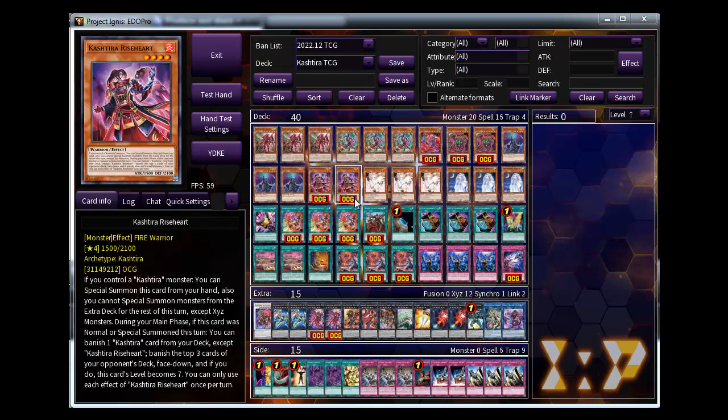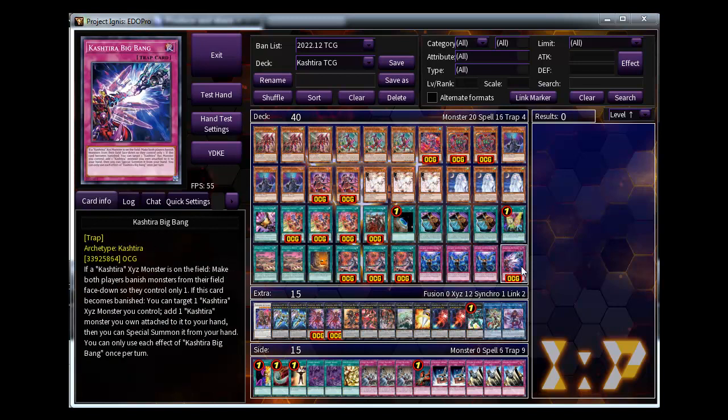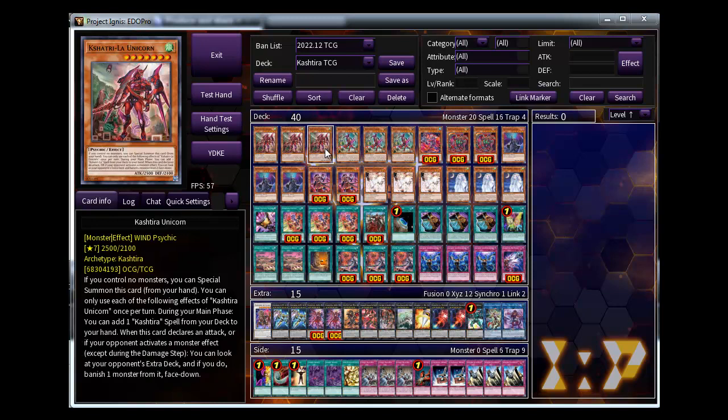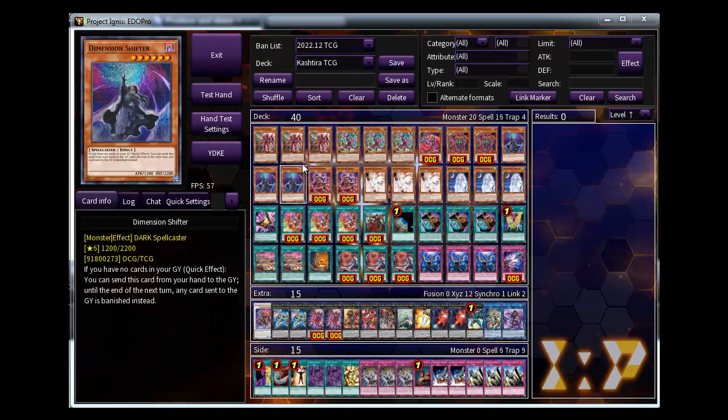Please remember that the Rice Heart's search effect is a cost, so even if your opponent opens and negates it, you can still special summon - you can still trigger Big Bang from your pendulum zone and still summon Unicorn or Vendor from Sangrilla material.